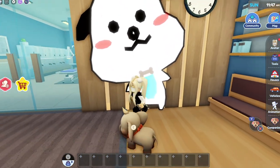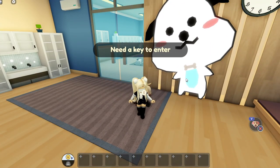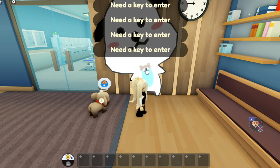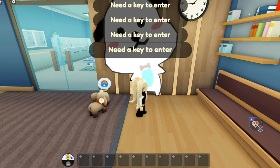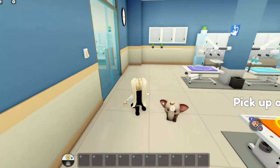Look at this cute little dog bone right here! When you click on it, it says 'need a key to enter.' It's a dog bone and it's gray - notice everything else is colored but it's gray. So I feel like this is another little puzzle for us to find.